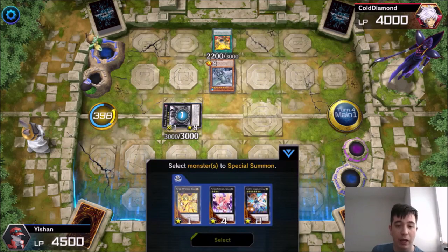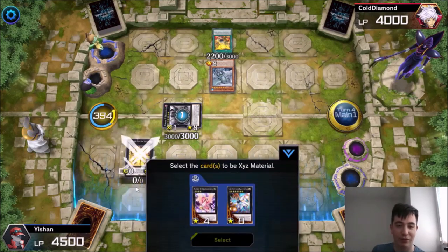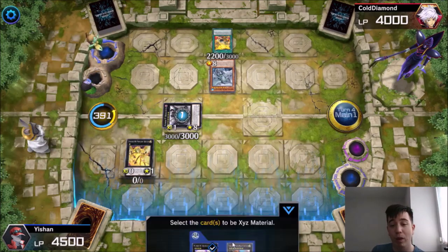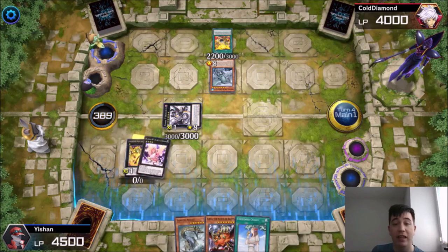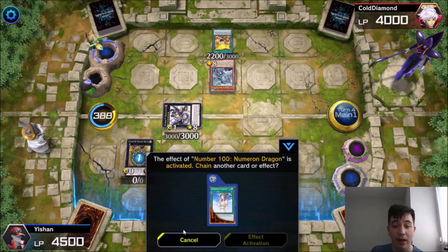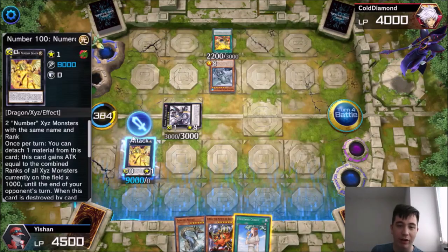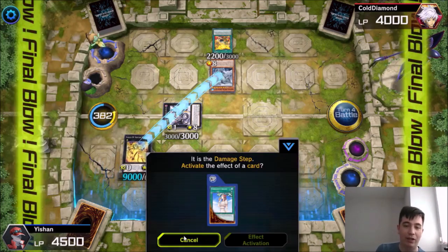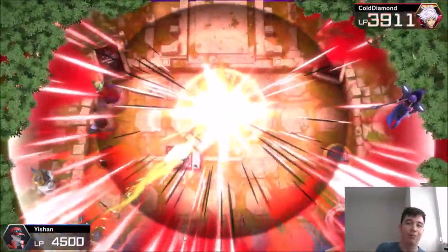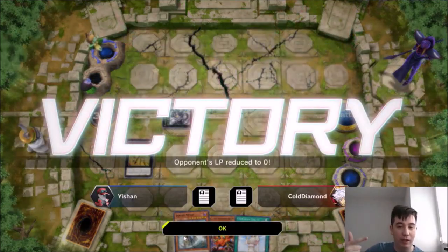I like to summon Draglubian in defense position because its defense equals its attack. I activate Draglubian's effect and detach a Kaiju to summon out Numeron Dragon in attack position, attaching the other as material. I activate Numeron Dragon's effect — it detaches and gains 9,000 attack points because there are nine ranks on the field. I go to battle phase, run straight over that Kaiju, and that's game. So that's how the Kaijus get rid of your opponent's monsters and serve as level 8s for your Xyz summon.